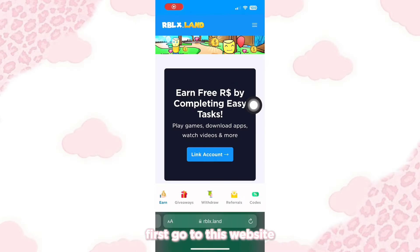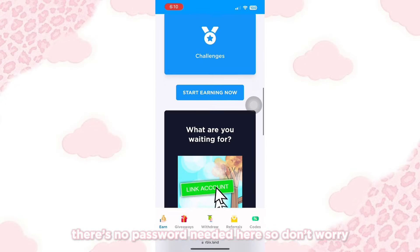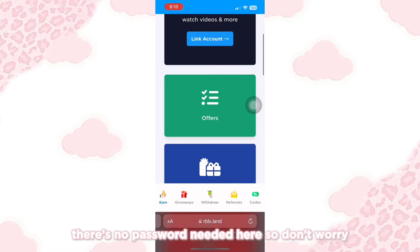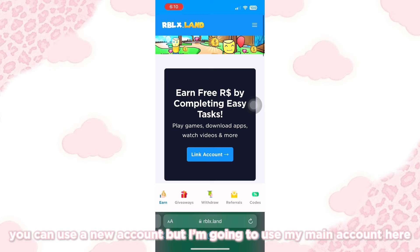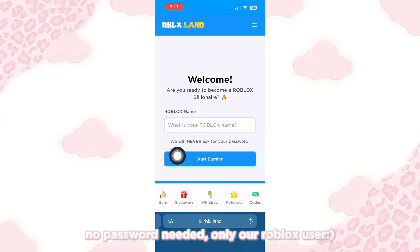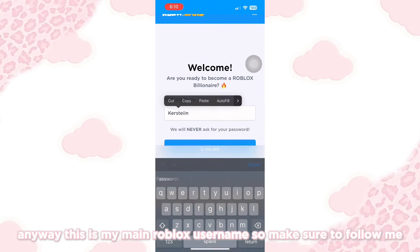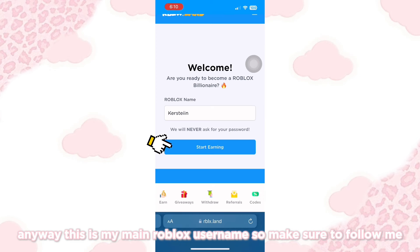First, go to this website — the link is in the description of this video. There's no password needed here, so don't worry. You can use a new account, but I'm going to use my main account here. Just click the link account button and enter your Roblox username. No password needed, only your Roblox username. You can create a new account and try this if you have doubts.